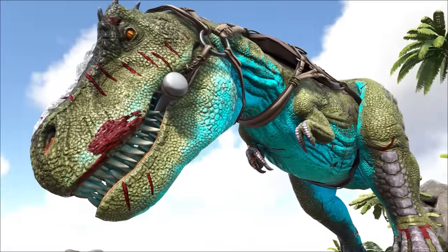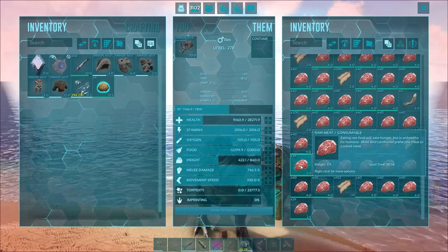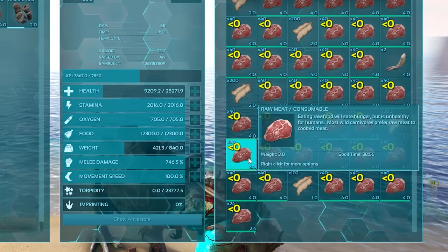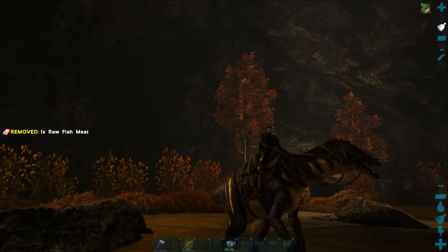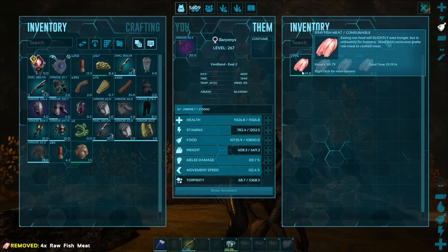All creatures heal themselves over time, but this process can be sped up. On carnivores, the first method you become familiar with pretty quickly is to force feed them raw meat. In the case of the Baryonyx, remember to bring a supply of raw fish for those brief healing sessions.